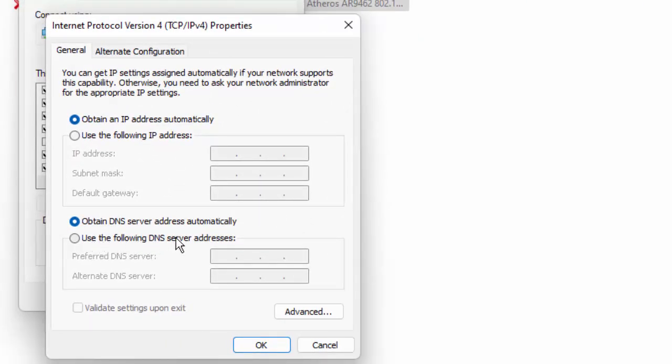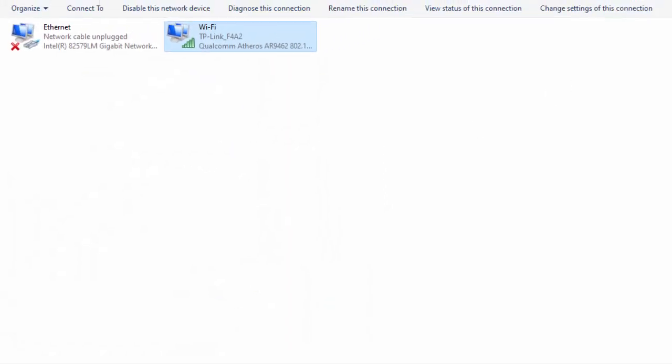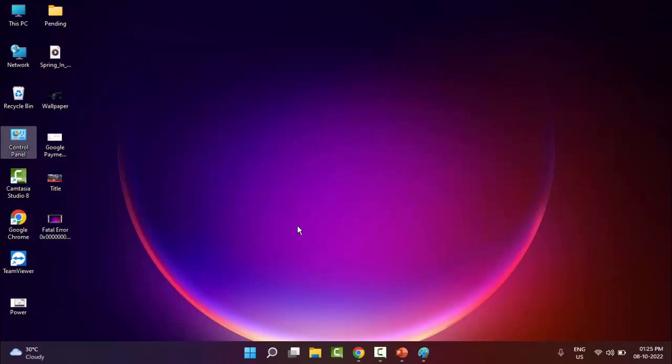Select 'Use the following DNS server addresses' and type 8.8.8.8 and 8.8.4.4. Click OK through all dialogs and close the window. Restart your PC — hopefully this time it will fix your problem.